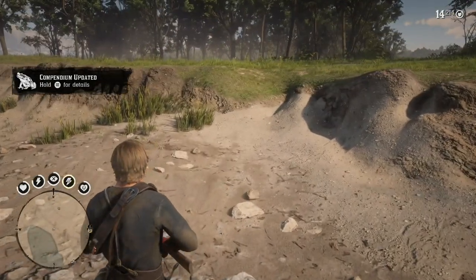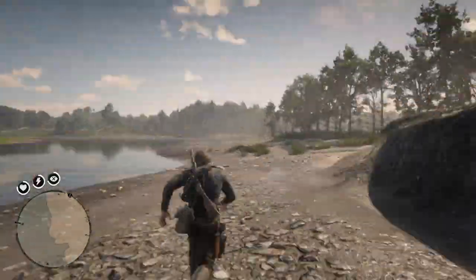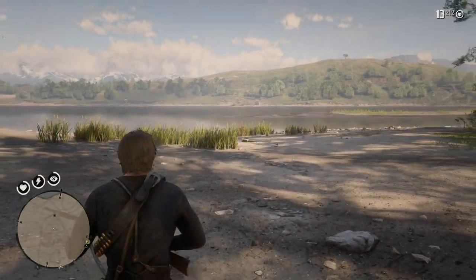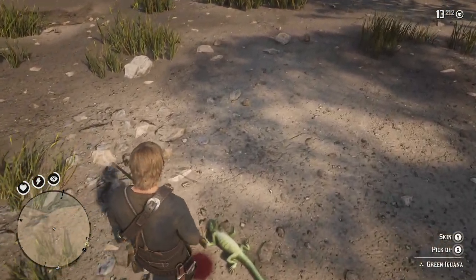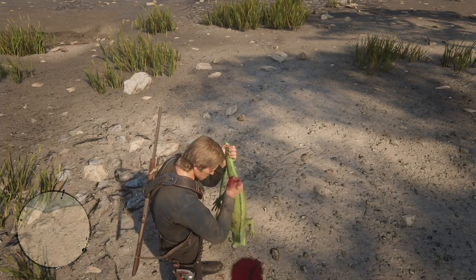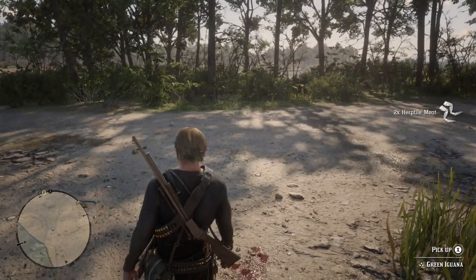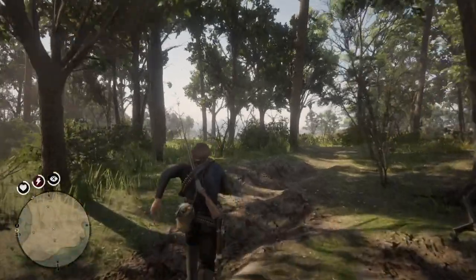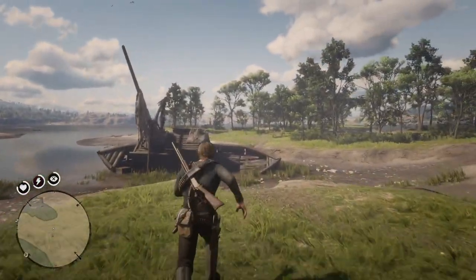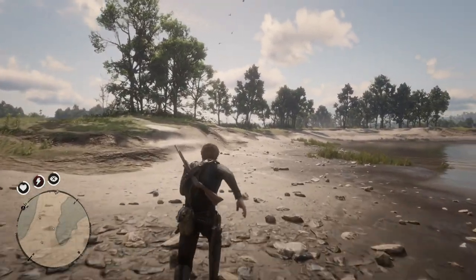That was a toad, not an iguana, and it wasn't a very good toad either. Let's go back and see if we can get an iguana. I did manage to take down some ducks but no iguanas, and this is getting frustrating. Finally, a perfect iguana skin! Now I can get back to Pearson and have him fashion me a perfect satchel or whatever I need. If you need a perfect iguana skin for the Trapper, this is the place to find it. You've got to hunt around a little bit, but this island is worth the effort.